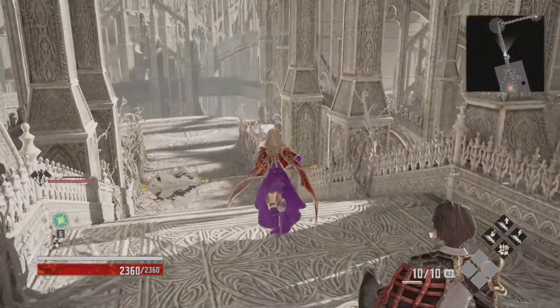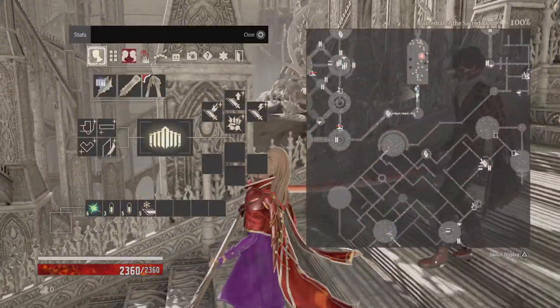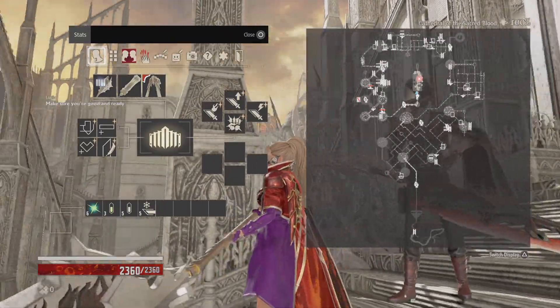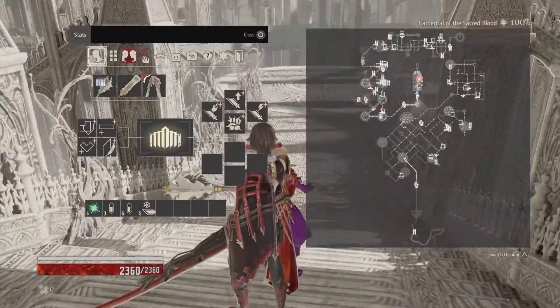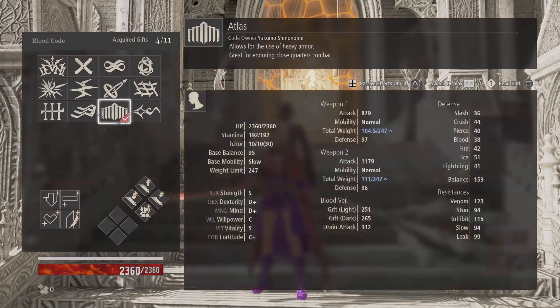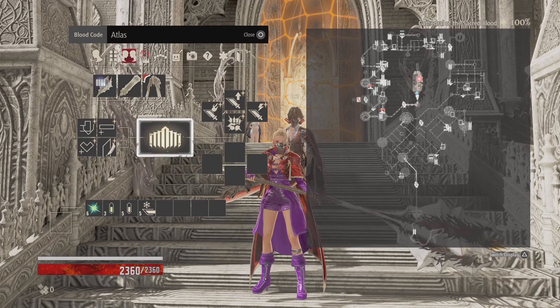Let me talk about the previous episode quickly, since that was lost in the recording. As you can see, I finished exploring this entire area 100%. I finished off that area with Jack — that's like a memory where you get the Queenslayer blood code, which I have right here. I've already bought Final Journey. I'm not going to be using this yet, because I need to get some more passive skills that'll make it viable.